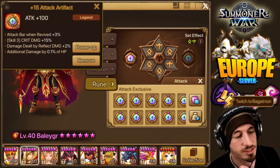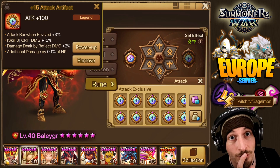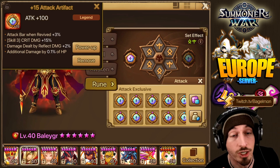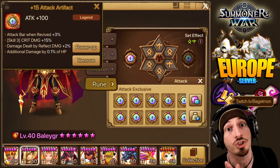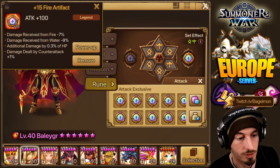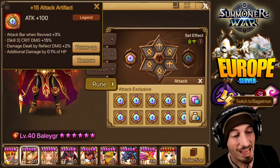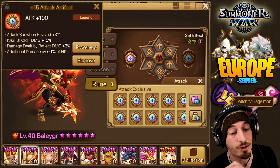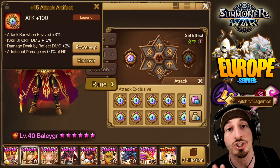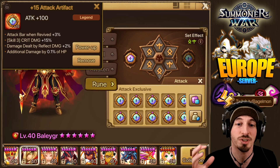Let's look at the second artifact. Attack bar when revived — doesn't matter. Skill 3 crit damage plus 15% — that matters, that's very important for R5. Skill 3 extra 15% crit damage is huge for BJR5. Between the 200 extra attack power and the 15% crit damage bonus, we're definitely going to see a difference in damage output, which is great for mid-game players just shy of the damage they need.